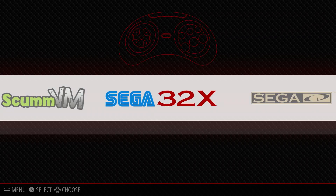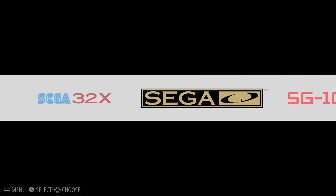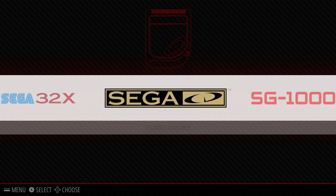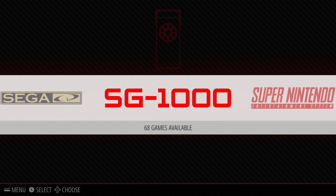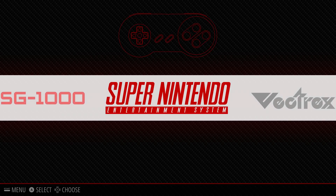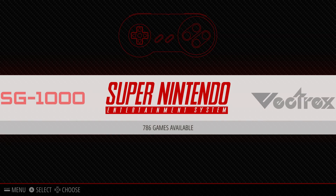Sega 32X currently has 33 games. Sega CD has 3 games. SG-1000 currently has 68 games. Super Nintendo has 786 games.